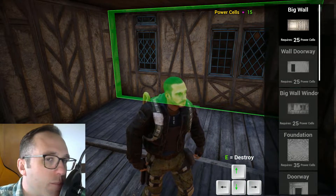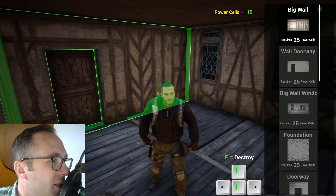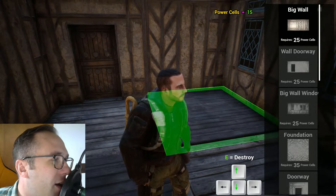What it'll do is it populates your power cells, and you get power cells from killing bots. So, what we're going to do is dismantle this house so I get my power cells back, and then I'm going to rebuild it and kind of show you how it works.